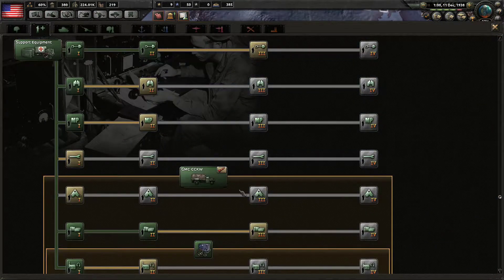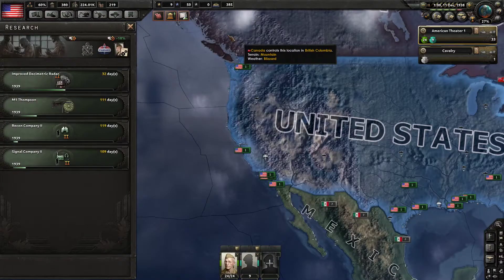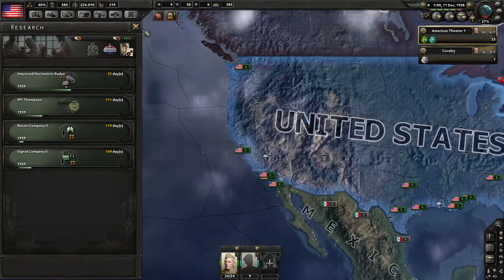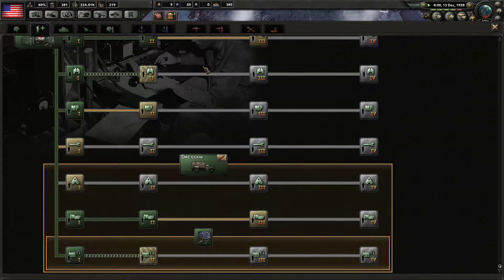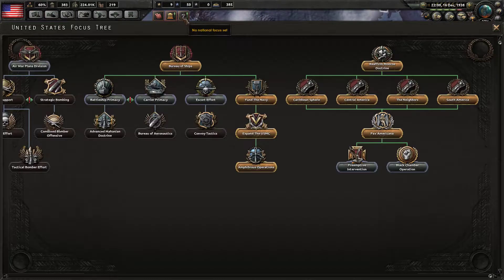We have a lot of political power that needs to be utilized. Let's start with our recon company 2, and we probably should get signal company 2 as well. 1939 is when we get all of our industry — so I made a mistake, but I'm not going to cancel anything.